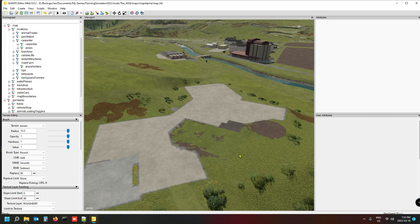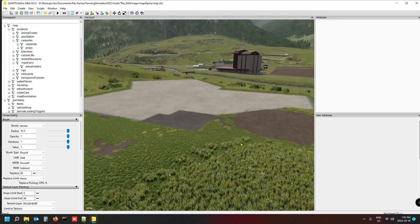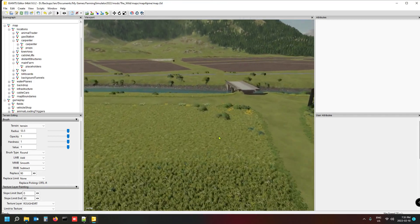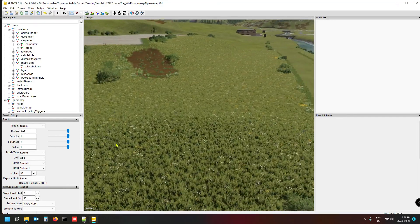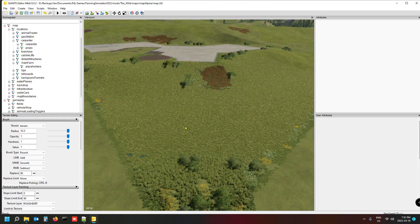Alright, enough talk — let's get stuck in. We want to place a horse stable, so I'm going to select a piece of land where I know there's nothing on it and probably put it down here. First we need to find a spot for our horse stable on the farm.